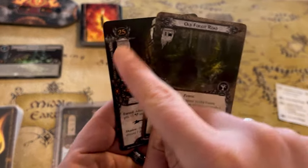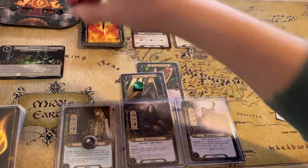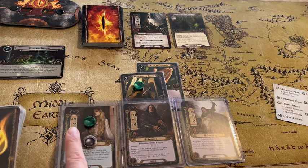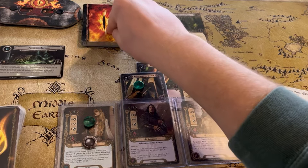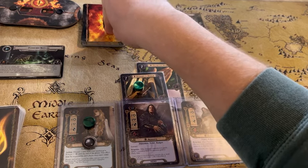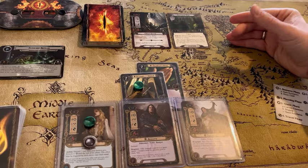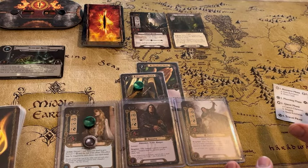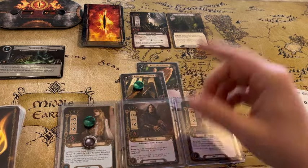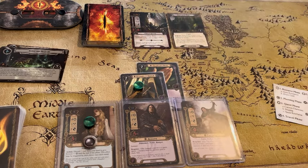We already have two and one — so three threat against us. If I commit Eowyn to the quest, that puts four points of willpower against those three, so right now we're at a positive one. If we flip this over and it's another two or more threat, we have to increase this number; if it's less, we don't. We want to have well above what's in the staging area as we're moving forward in the quest, so we want to make progress rather than just break even.